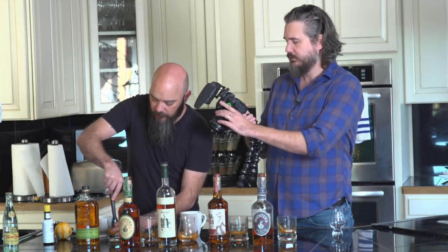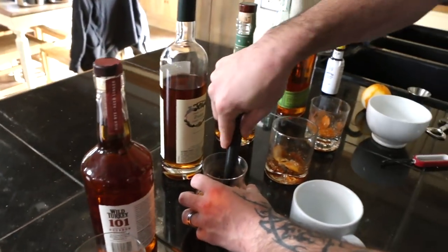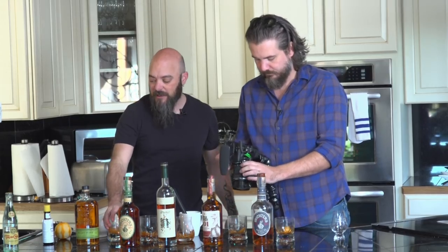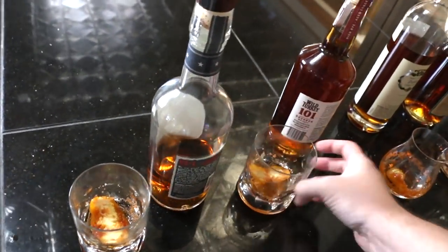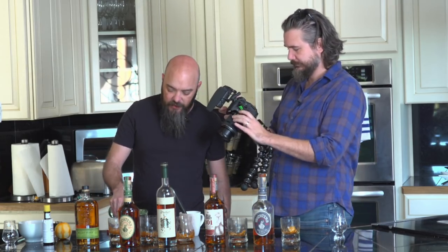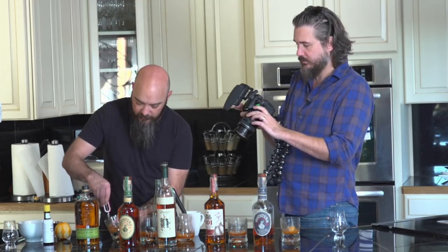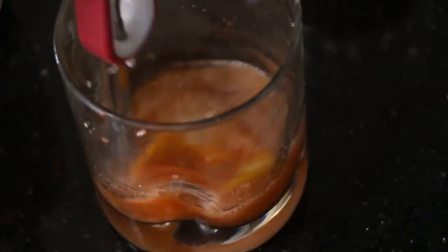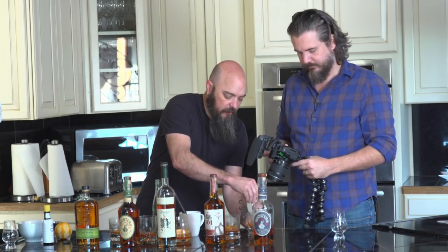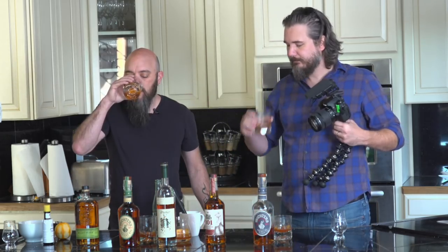So we've got bitters, orange peel, and a little sugar. We don't want to crush the orange — just press it. A good old-fashioned will have a dash of soda water. That smells amazing — super orangey. We're going to add Topo Chico, the official water of Texas, just enough to get everything mixed in. It brings out all the flavors and gets it all into one flavor. This is chilled Topo Chico. If you're the designated driver, just order an old-fashioned minus the whiskey.